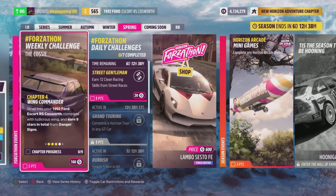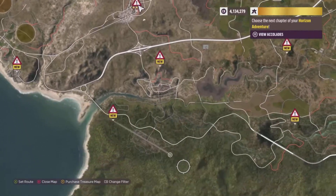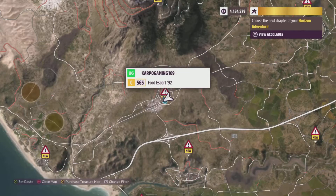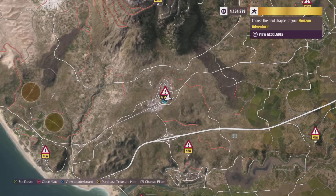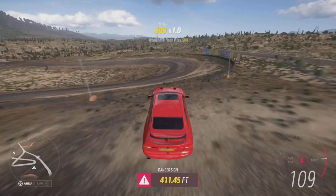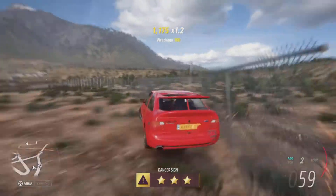To make this a little bit easier, you want to unlock anything that is going to make your skill multipliers go up. After that, you need to get nine stars in total from danger signs. Clear out everything on the map and just select danger signs. You can choose any of them, but there is one really easy one right by the Horizon Festival — that giant plane you see. Easy one to accomplish right there, then just pick any other two, get some air, and you'll be done with this part.